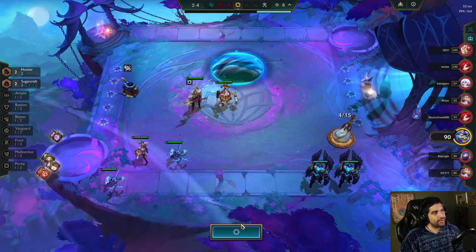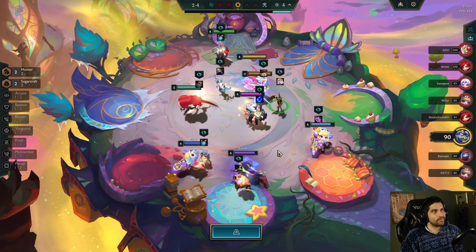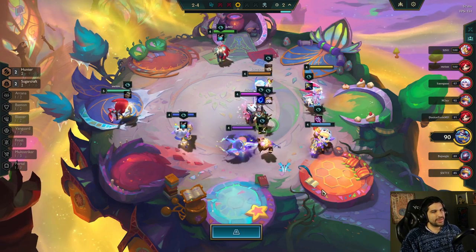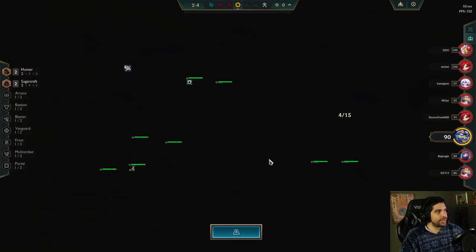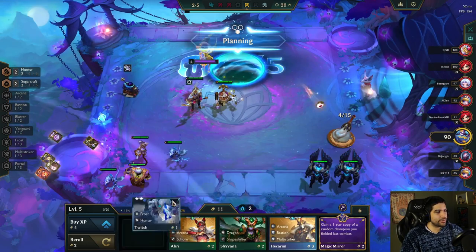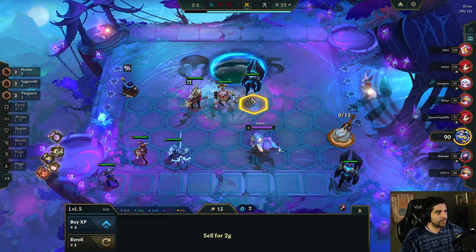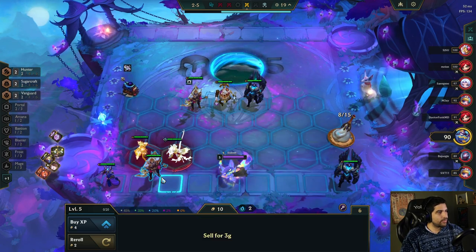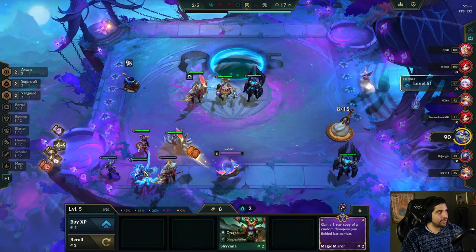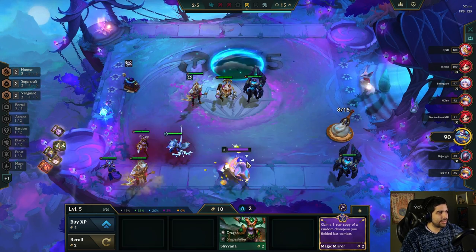I want Red Buff, I want an Archangel's for my Rise, and possibly a Spear of Shojin - I think those would be good. I'd be pretty content with all three of those items. It's not really gonna do anything for me... nah, I don't think so.